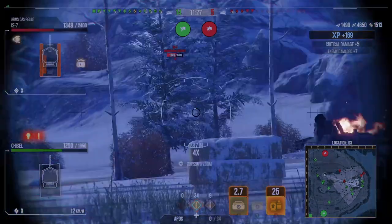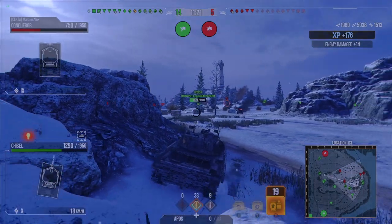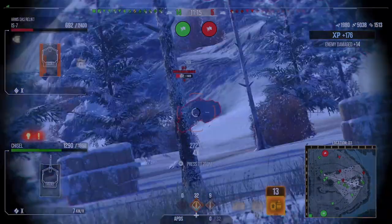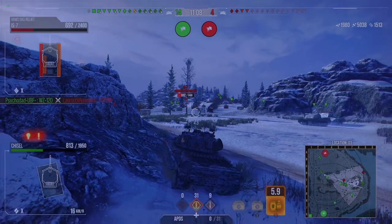Now obviously he's paying attention onto us — we can out-trade this IS-7. We get one in there, we do actually bounce one off. We go for the track wheel shot because we wanted to try and track him in place so we get some more assistance. Unfortunately for me it doesn't pay off. We then try and get a shot into his lower plate and it actually ricochets — probably should have aimed a little bit higher because he could have got these APCR rounds, but not to worry.